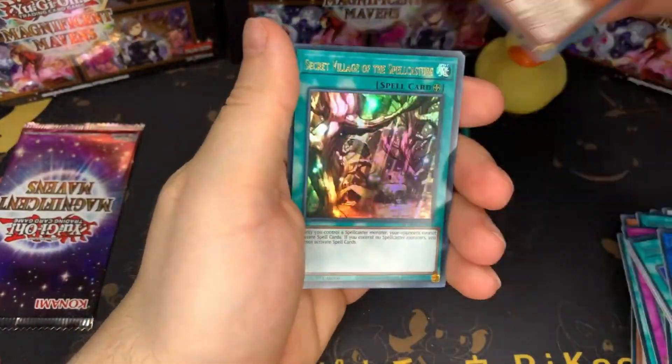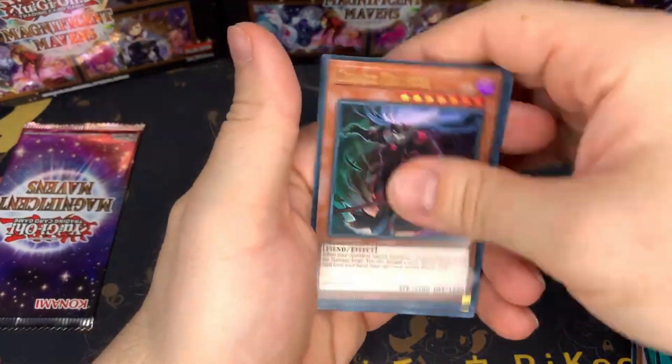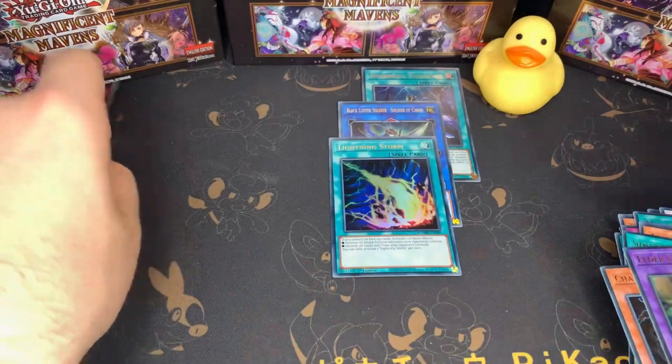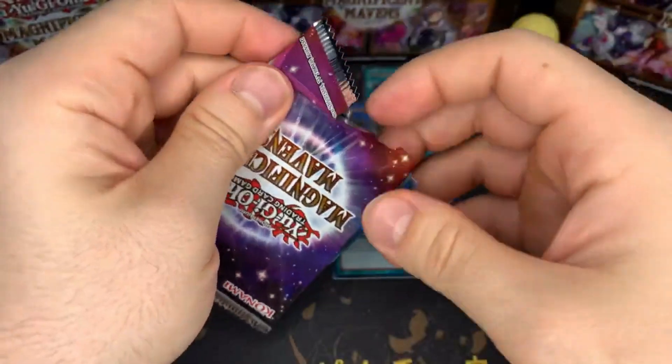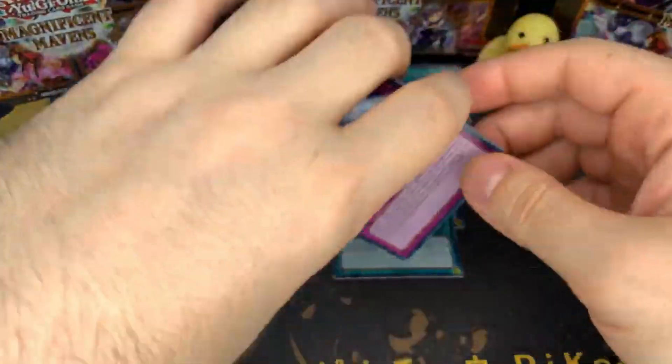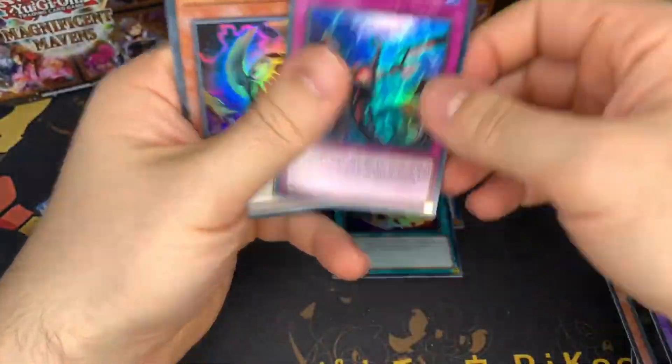Skyshiker. I guess the placement wouldn't be a thing, so these are all the same rarity, right? For the Thera of course. Skyshiker. Oh — Infinite. Nice! Okay.